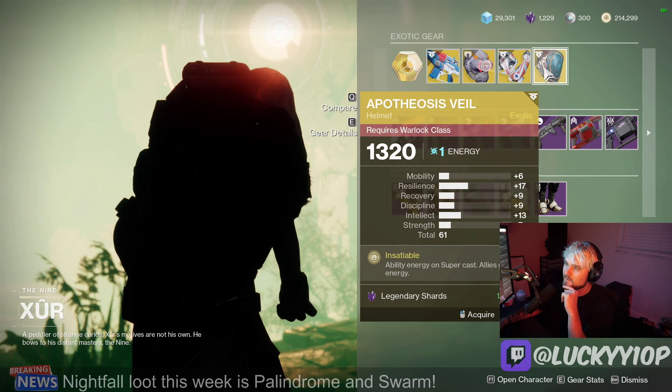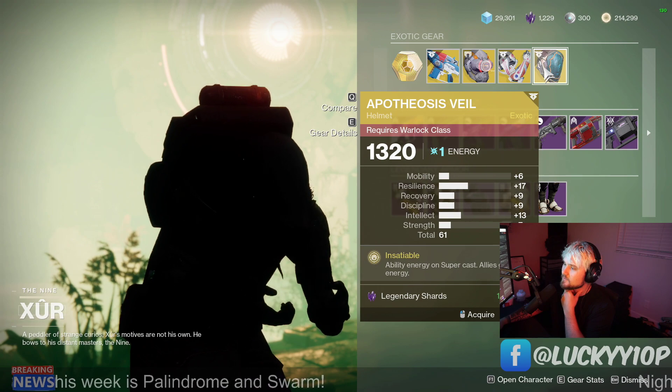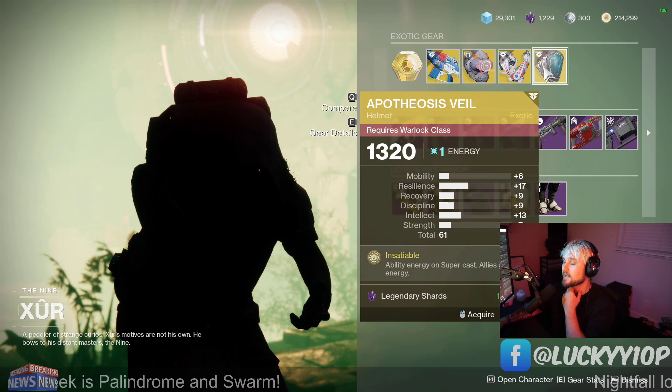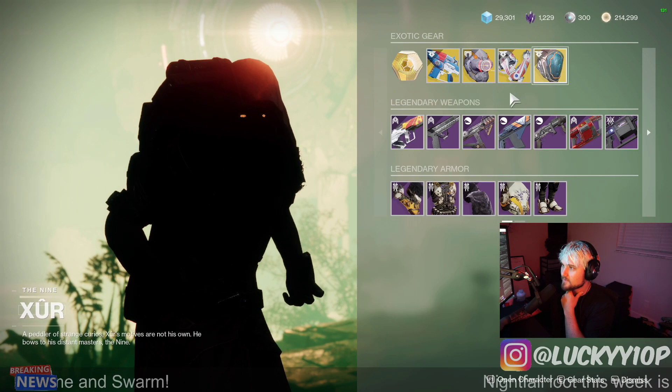Next up we have the Apotheosis Veil. This used to give you health when you threw your super, but now it gives you ability energy on supercast and allies get class energy. I'm not going to lie, I have not seen anyone use this effectively, but it is a cool perk with those ability interactions.